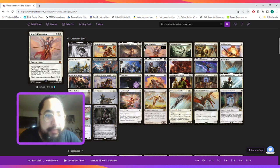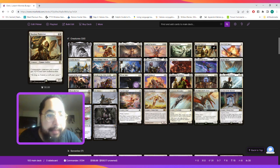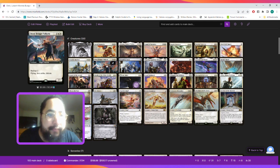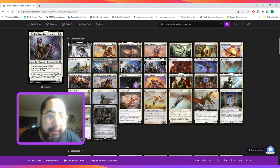Next, we play Angel of Invention because of its abilities, the fact that it pumps the squad, and also fabricates. The Overseer gives us hexproof and indestructible as long as we control a human. Bastion gives our commander's creatures +2/+2 and indestructible. Battlefield Raptor gives us flying and first strike. The Marshal pumps the squad. Boonbringer Valkyrie for its abilities and the backup one. Danitha makes our auras and equipment cost one less, but we're using it more so for its abilities.